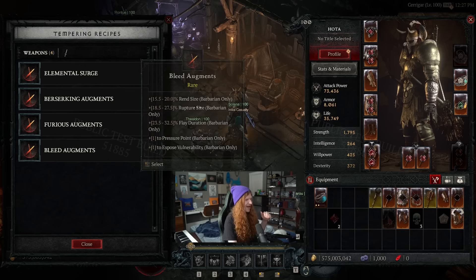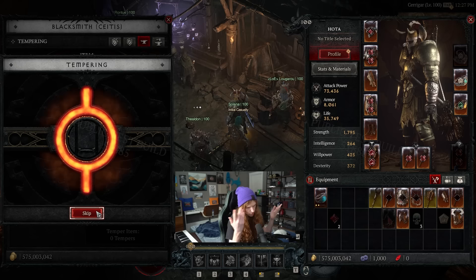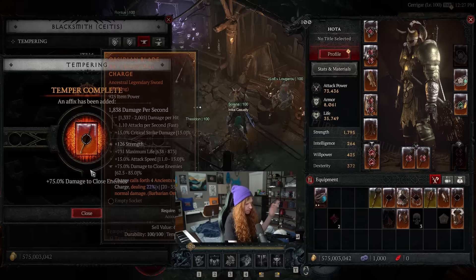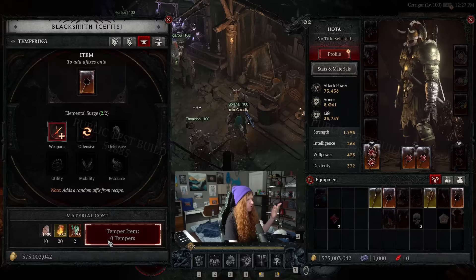I find myself liking the new and reworked affix types. For tempering, you just select what you want to temper. You get manuals from basically just playing the game — they drop from dungeons. These manuals have different affixes you can put on your item. You can add two affixes for a total of five. Going with elemental surge, we got a 40% chance to deal 19,500 flat lightning damage.